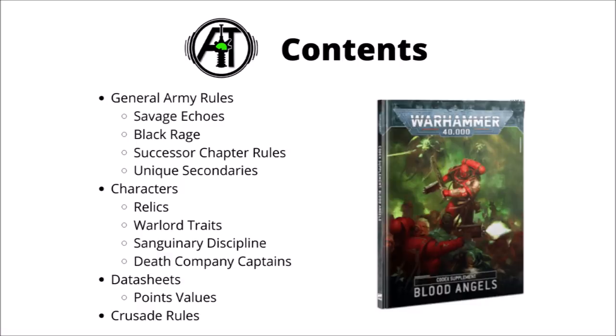Rules-wise, we have a few general army rules: Savage Echoes and Black Rage, specific rules for dealing with Blood Angels successor chapters, and they can now take custom ones if they wish. They have four unique secondaries, and the usual customisation options — relics, special issue wargear, warlord traits, the Sanguinary Discipline, unique psychic spells, and the unique option to upgrade certain characters to Death Company. None of the points changes have changed since the Index — we still have 30-point Sanguinary Guard, who are just insanely strong for the points.